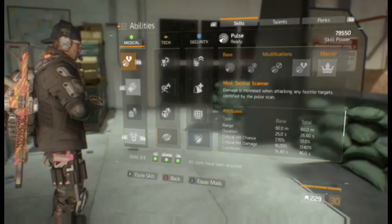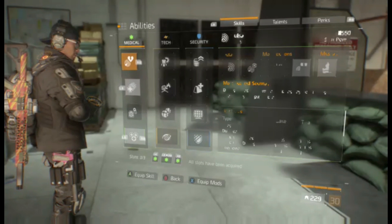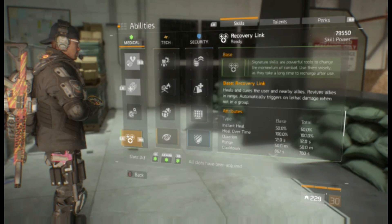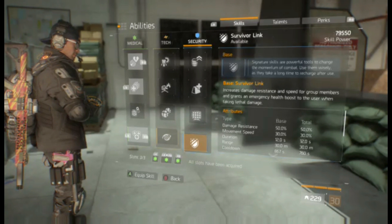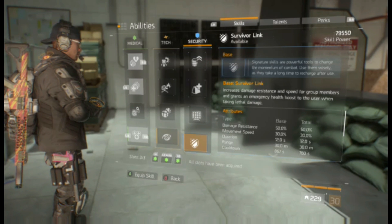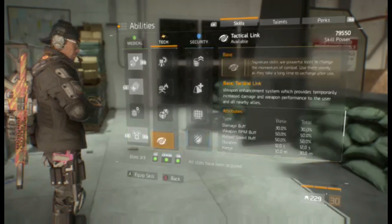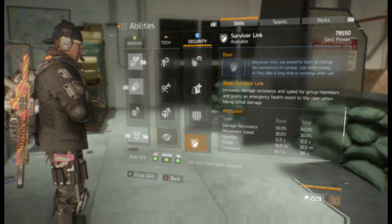Now let's talk about abilities. Either way I run Overdose and Tactical Scanner Pulse. When solo I'll run Recovery Link in this build. If I'm in a group, since I'm more of a hybrid DPS tanky player, I'll run Survivor Link because it will come in more handy than a healer build or Tactical Link, since I'll probably be taking a lot of the damage.